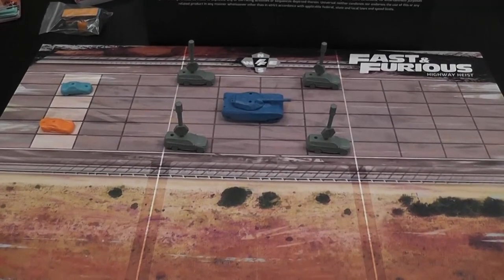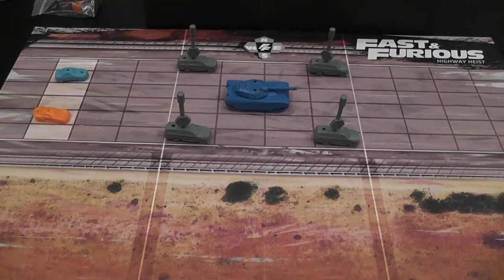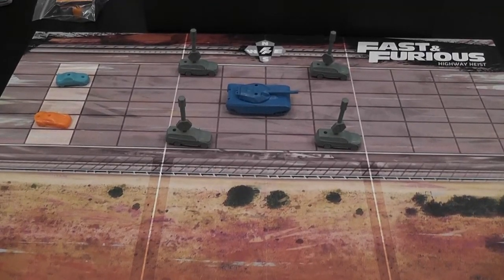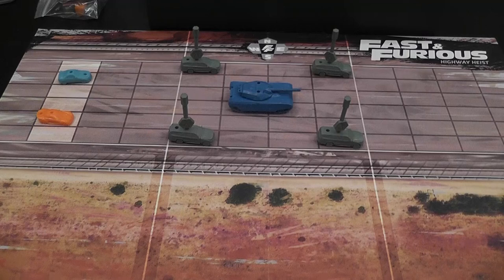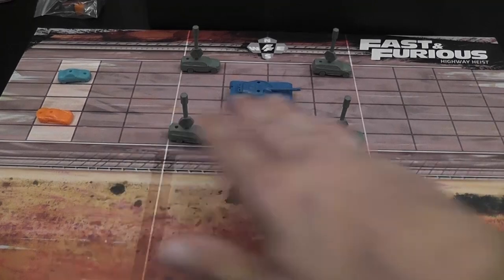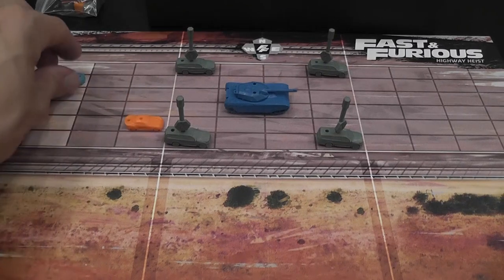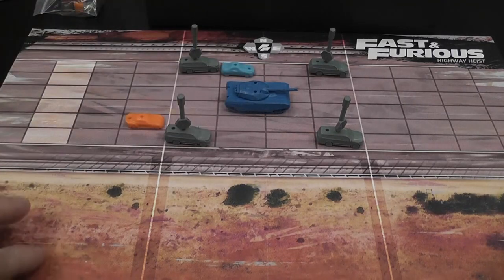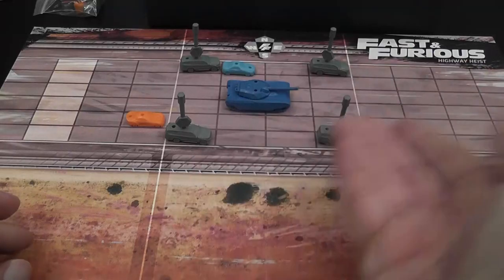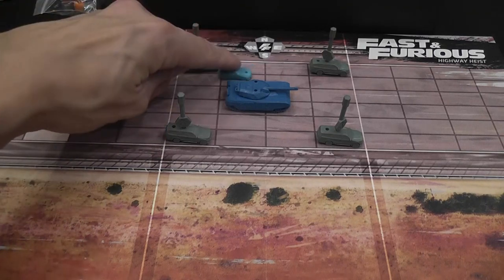The game basically represents relative movement. So if this is the situation at the beginning of the turn and this is still the situation at the end of the turn, it doesn't mean that nobody moved, but that everybody is driving probably a million miles an hour against the laws of physics — and that's what we love about Fast and Furious. Everybody is driving really, really fast but still at the same relative distance.